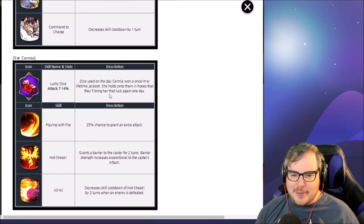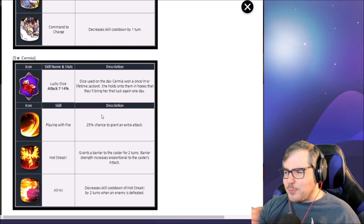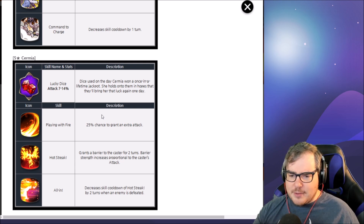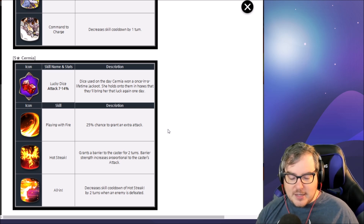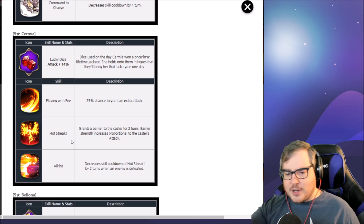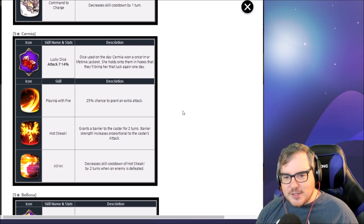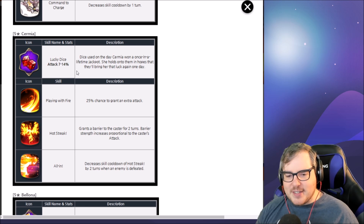Let's see if Sermia gets her AoE. Playing with Fire has a 25% chance to grant an extra attack — pretty similar to what I expected, though I thought it would hit two people instead of one. Hot Streak grants a barrier to the caster for two turns — that's exceptional. All In decreases the skill cooldown of Hot Streak by two turns. No AoE though, so I don't know what's going on with that. She gets attack percent, which is exactly what she should have.